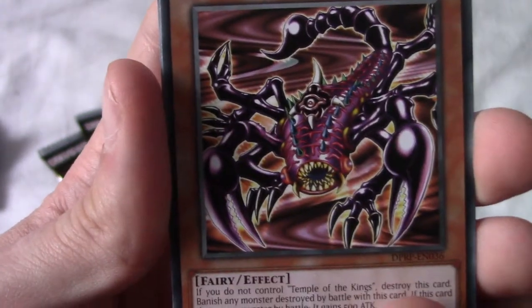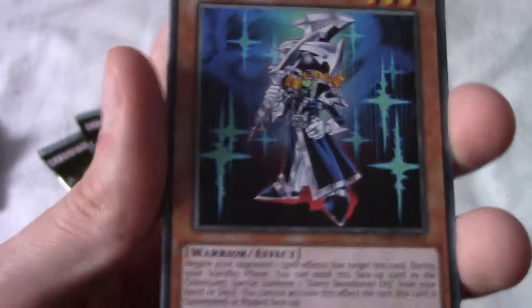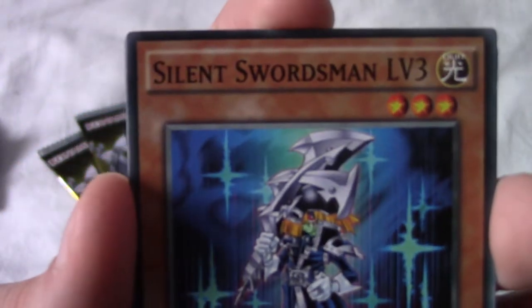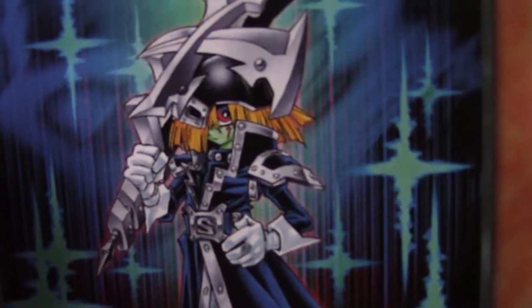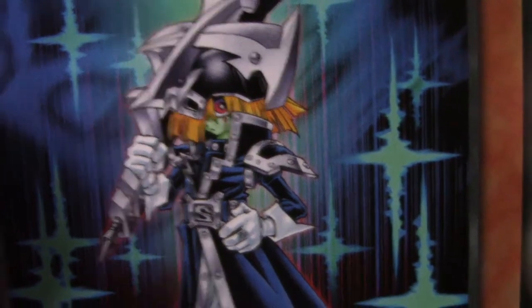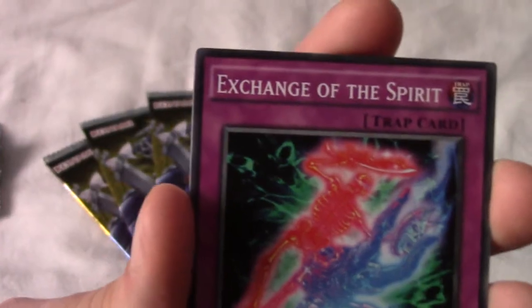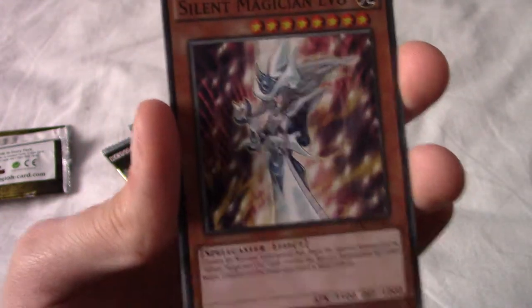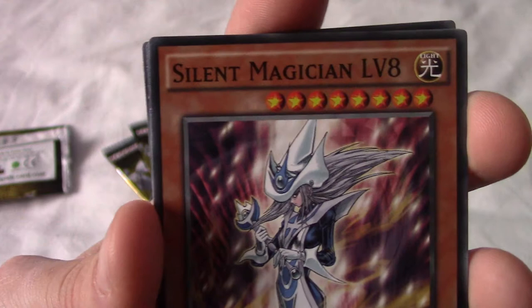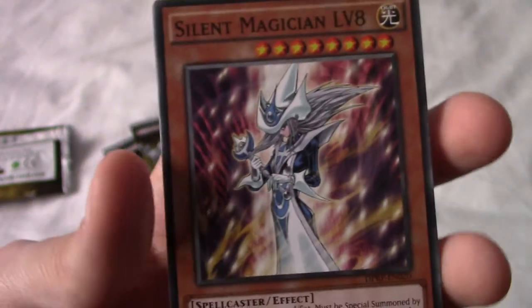We start with Mystical Beast of Serket — it's a very hideous look, oh cool, it's got the millennium eye thing. We have Silent Swordsman Level Three — very nice, where is his head? We have Exchange of the Spirit — let me zoom out a little bit, that's better.